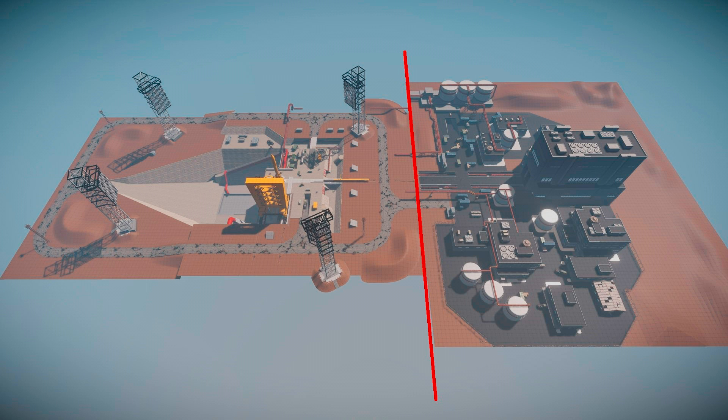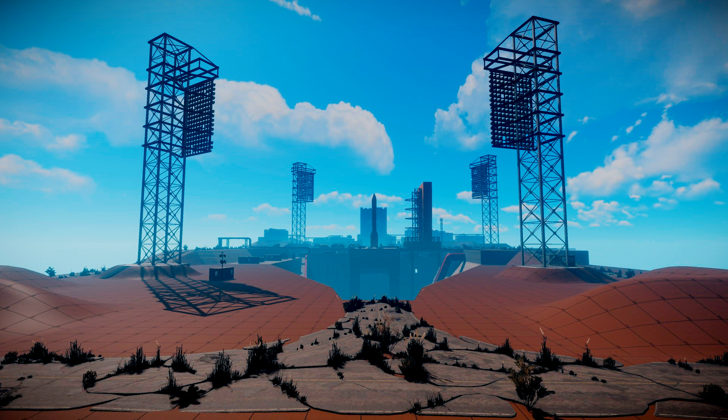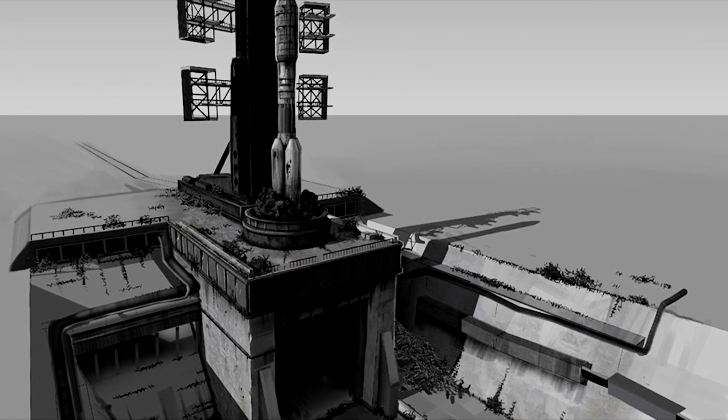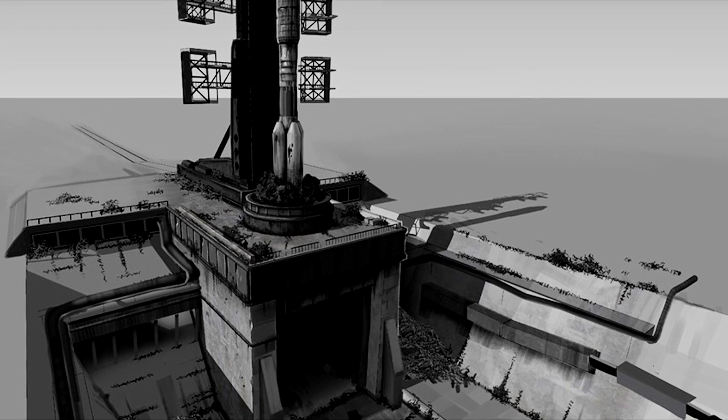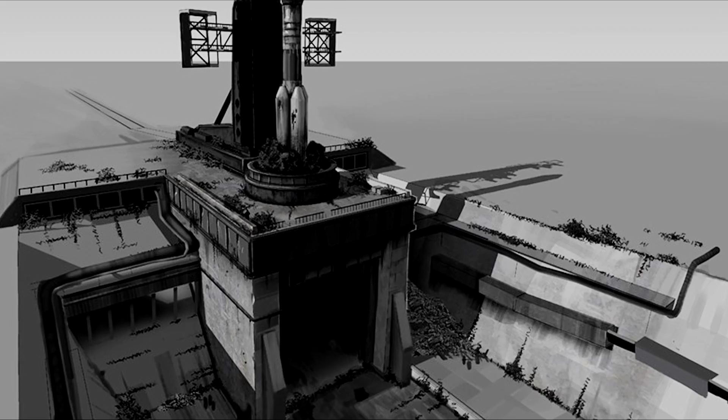It is split into two different areas. The first one, to the left of the picture, is the launch pad with an abandoned rocket. The area also has a series of bunkers and a maze of claustrophobic underground tunnels that will offer high-level loot. For those that don't know, claustrophobia is the fear of being enclosed in a small space with no escape.